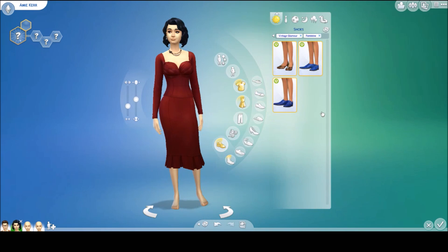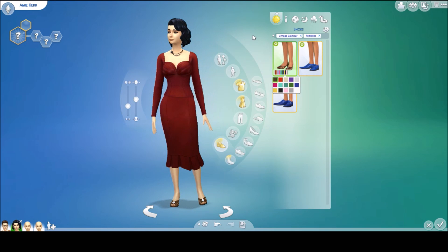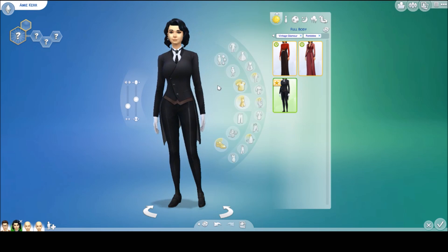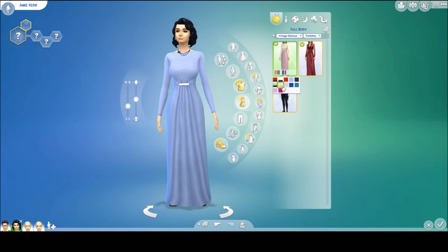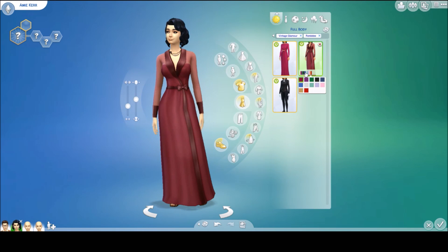There is one new female shoe with a cute little diamond on it — I think it's adorable, and it comes in a bunch of colors. I think I just like it in black. The butler outfit for females is basically the same as the male version with the same color swatches. We have this gorgeous dress — it's not something I'd wear, but it's absolutely stunning. And there's a new nighttime wear that looks so expensive and gorgeous.